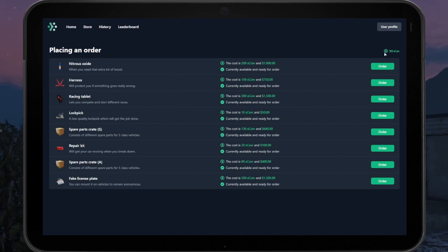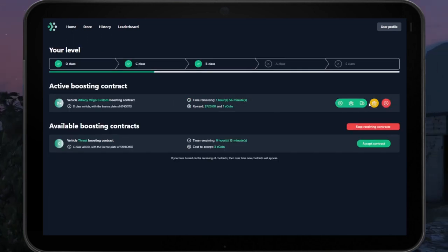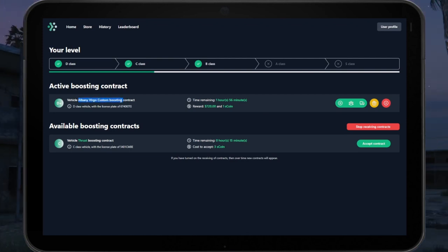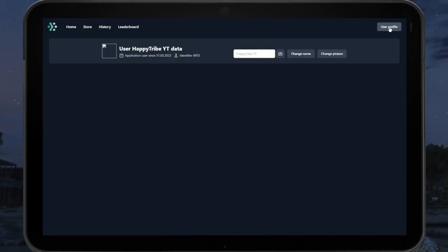You can check your coins by heading over to the store — it's right here in the corner. You also have other items you can purchase, although I typically just go for cars themselves. There's also a gift box option, which is how you can gift a contract. Let's say your friend has coins and they're looking for a certain vehicle — if that vehicle pops up on your tablet, you can accept it and then send it to them via their identifier number.